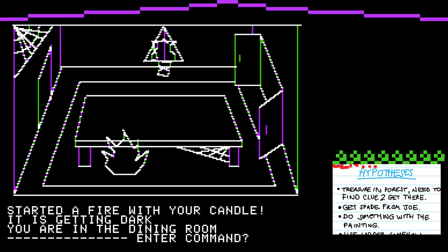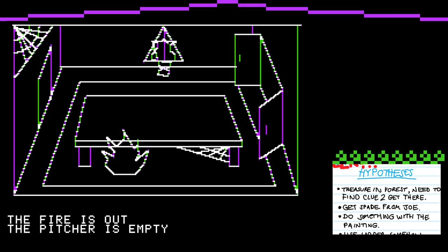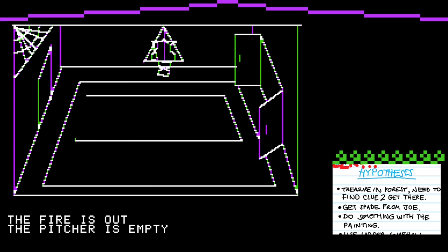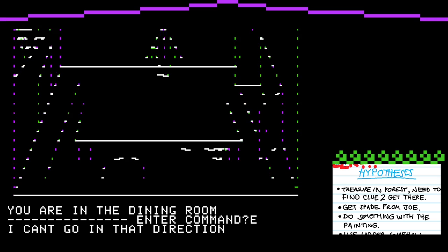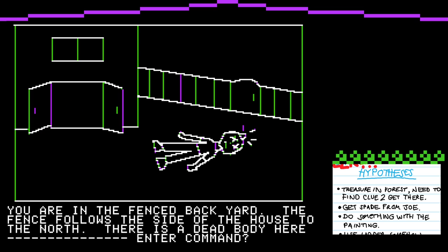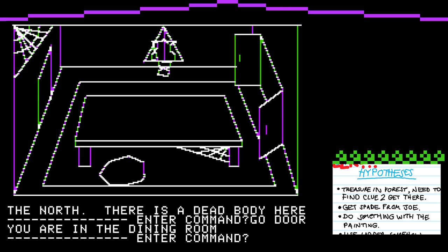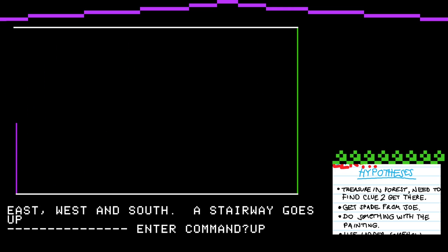We've got a fire again. How did we... did we pour water? Is that how we resolved it? Which was empty. No worries. Text log again. Can I go west again? That direction. East. South. Okay. Code door. So do I want to go north? Is that the direction I want to go? So we're going upstairs, folks. We got there.